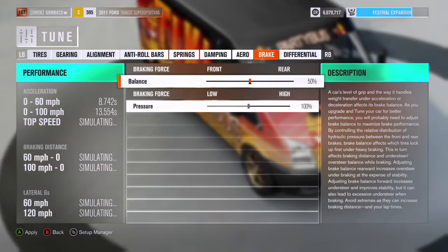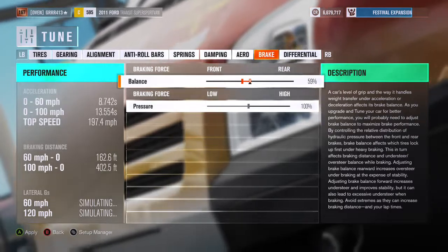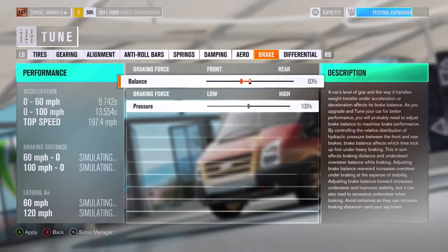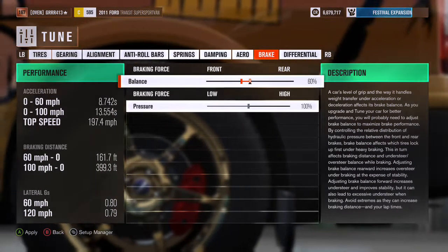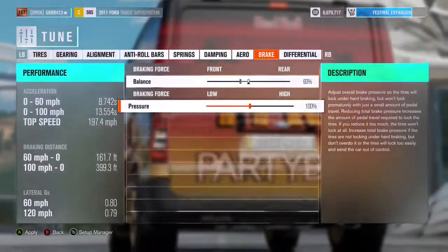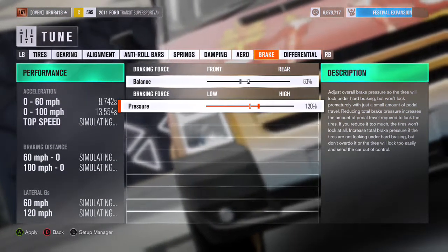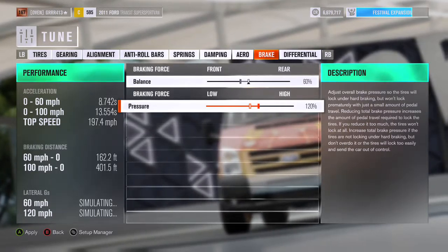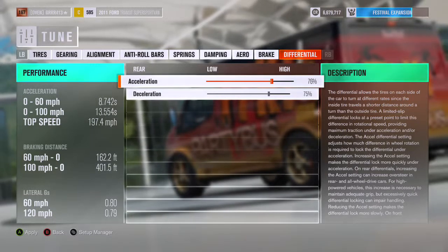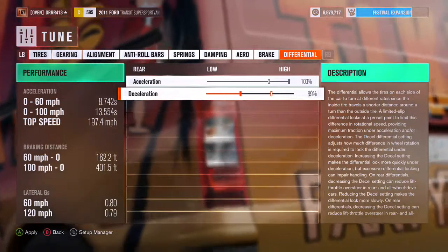For braking, on a drift car you want more brake force on the front — putting more braking on the front will cause the car to slide more and give you more oversteer. I also like to set braking to 120% on my drift cars, so when you slam on the brakes it can even act as a handbrake sometimes.